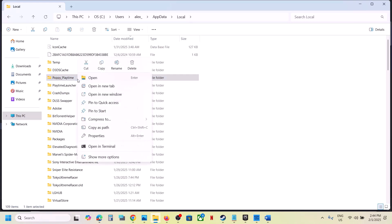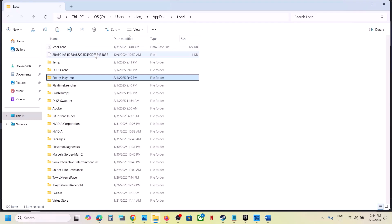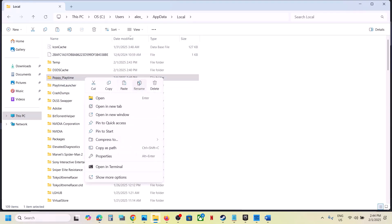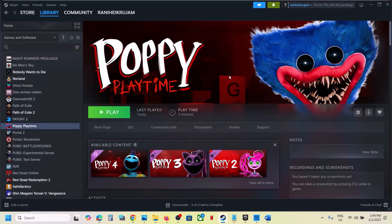Open the AppData folder, then open the Local folder. Here you can see Poppy Playtime. Right-click on it, and if you want to create a backup, copy this folder and paste it to the desktop. Rename it with .old, then launch the game and check. You can also delete this folder and launch the game, but you will lose all game progress and have to start from scratch.